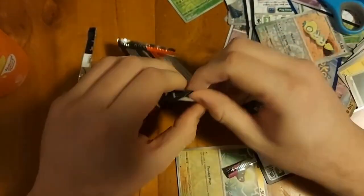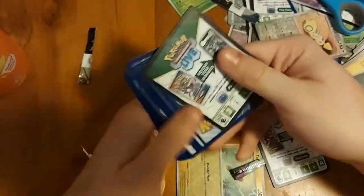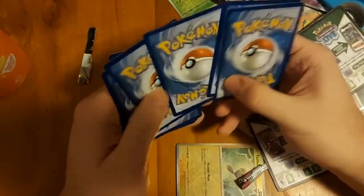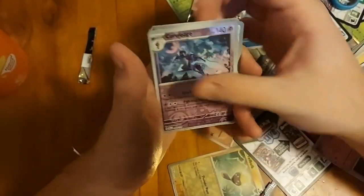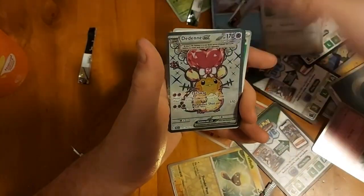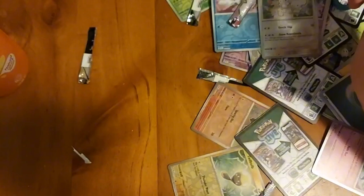If we're gonna go gold, give me a gold I don't have - there's plenty. This one's a little bad, I'd say. Ceruledge reverse, Murkrow reverse - and then the Dondozo EX! I think I already have this card as well, but again it's another hit, so it's something.